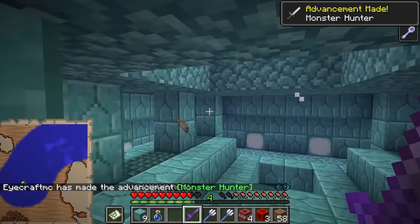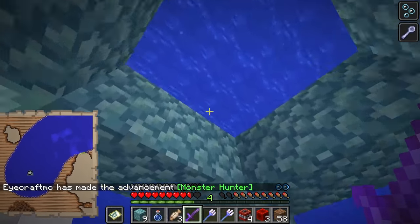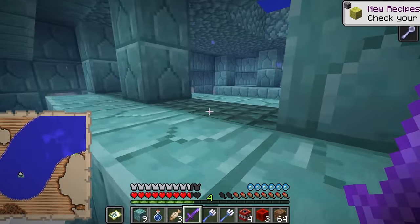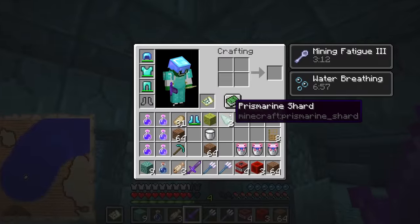I've just killed the elder guardian here. It dropped some cooked fish because I killed it with a flame sword, and it also dropped a wet sponge. That's actually really cool because there aren't many sponges to find in Minecraft, and getting an extra one from each elder guardian is quite useful.